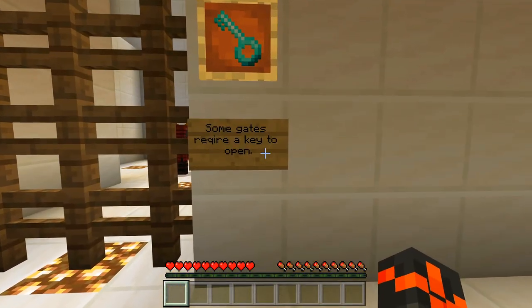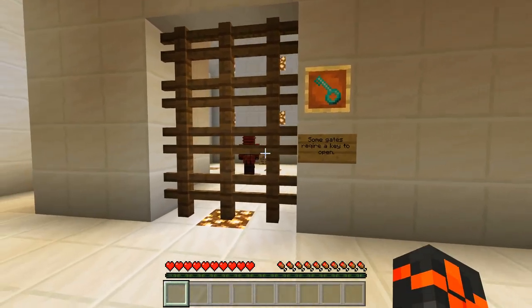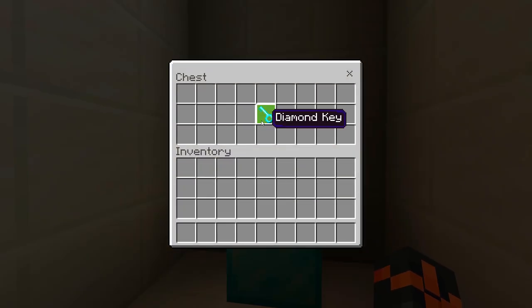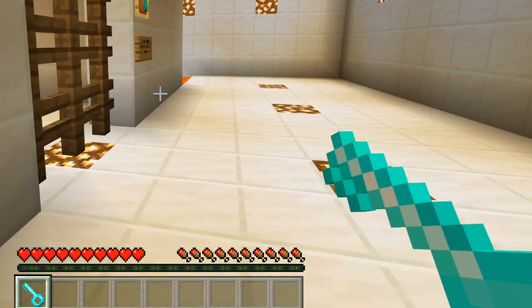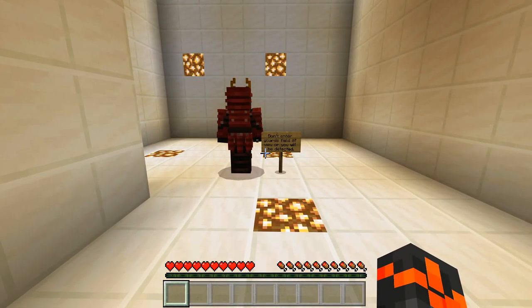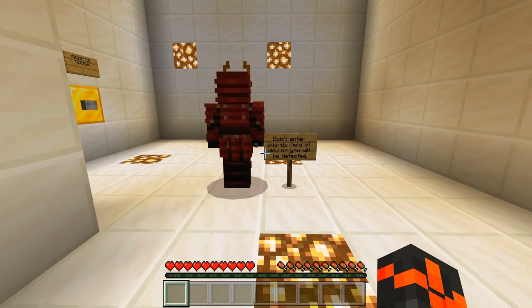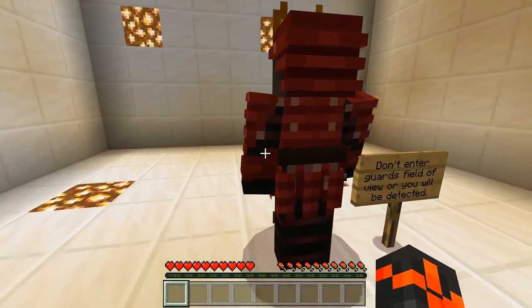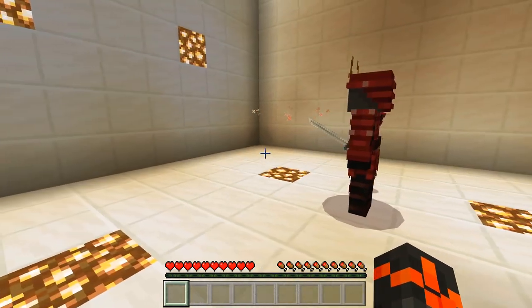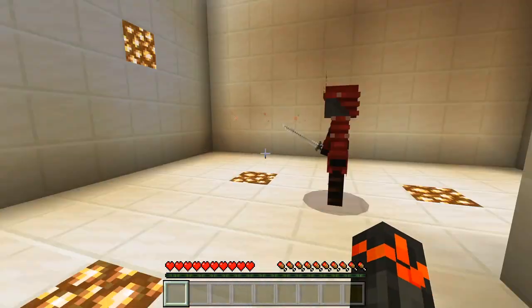Some gates require a key to open - there's someone behind the gate. Arrows point the direction to chests with keys inside. There's a chest with a diamond key - looks fancy - and the door opened as well. Don't enter a guard's field of view or you will be detected, so I'm supposed to go behind him. I can see the direction he's looking - we should avoid any of those people looking at us.